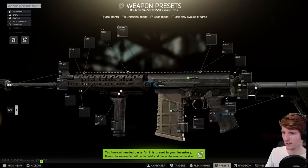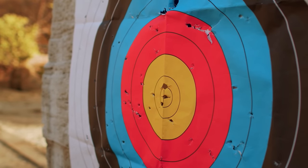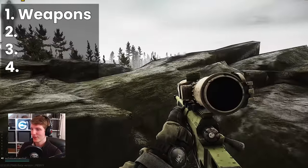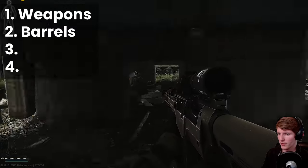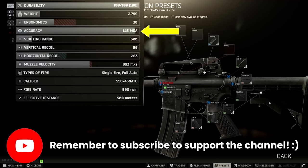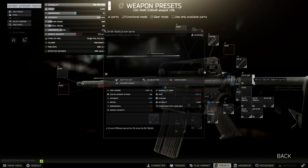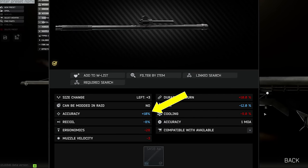As players of Tarkov, we're very used to mods that affect recoil and ergonomics, but the parts that give better accuracy are sometimes a little more subtle. The most obvious are the weapons themselves, which set the starting accuracy, and then barrels, which have a very large impact, with longer being better almost always. Barrels have an inbuilt MOA listed on them specifically, but a small handful also have an accuracy stat on top, most notably for the SA-58, which makes the long barrel version of these weapons surprisingly accurate.